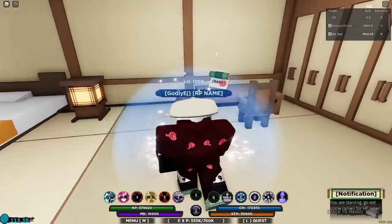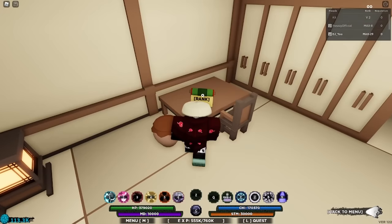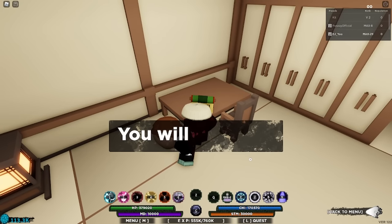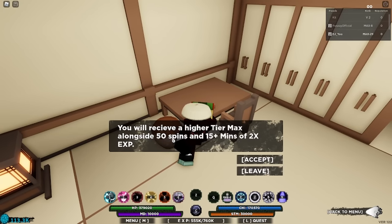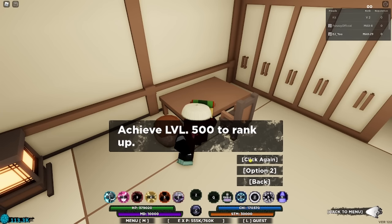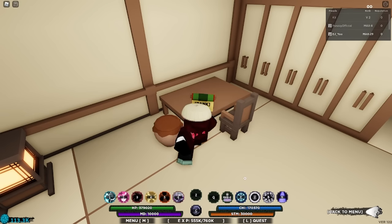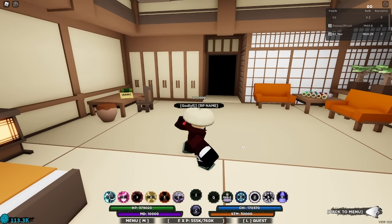Once you're at My Home, you're going to see the rank up option right here — you don't have to sit there, you can just get up and click it. It's going to ask if you want to rank up, and if you click accept it shows you what you'll get. For me at max rank, it says I get 50 spins and 15 minutes of times two XP. There are two options: one, you have to achieve level 500, which is very easy; and option two, you can pay 10,000 rel coins to rank up, which is actually not that bad either.